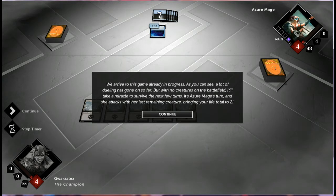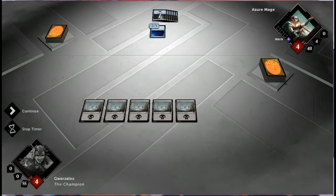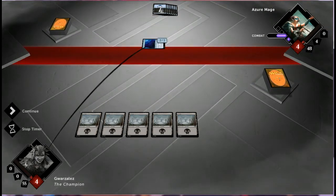It's Azur Mage's turn, and she attacks with her last remaining creature, bringing her life total to two. That's not good. What is this creature? A Mantle War — it's a giant jellyfish. Just get it over with.